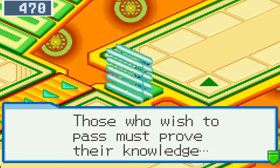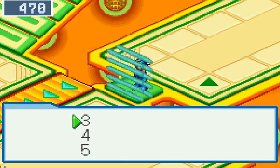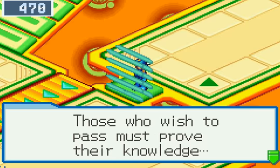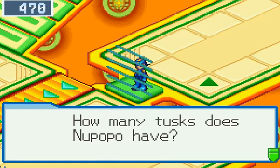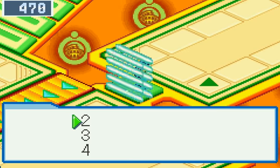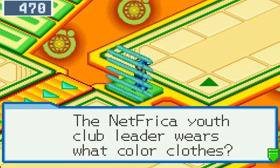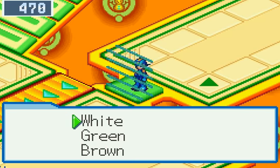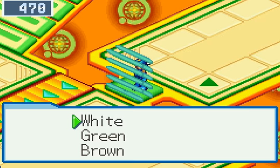Those who wish to pass must prove their knowledge. How many houses are there in Netfrica? I don't know — five? Come again after expanding your knowledge. Or if you just want to go through a process of elimination: how many tusks does Nupopo have? Two? What's the attack of the battleship Boomer 1? 60. The Netfrica Youth Club leader wears what color clothes? Brown? Ah, damn — it's not brown, it's green.